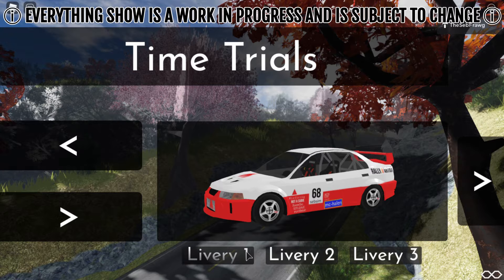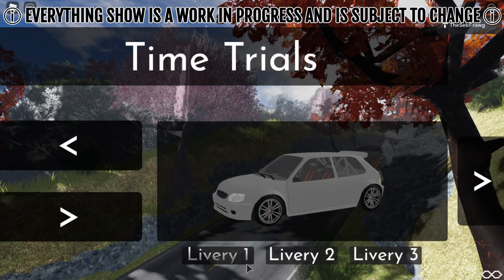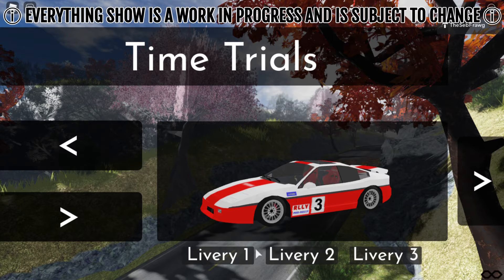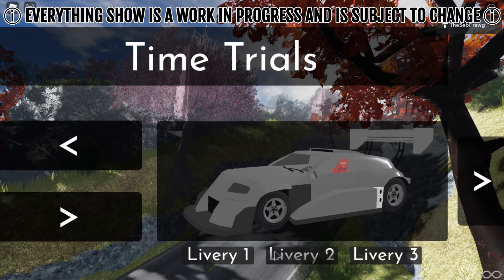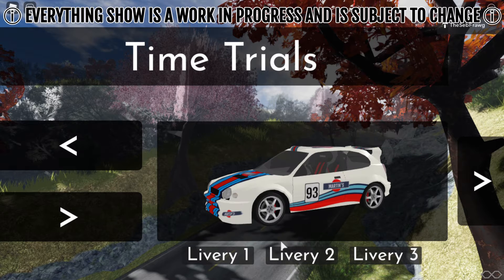You're going to be able to choose liveries now. In RallyBlocks 1, a livery was essentially an entirely different vehicle — it was really just changing the text or ID or whatever. Now you can actually choose a livery. I feel like this is a cool little thing to add, as it allows players who like a car but don't like the default livery to have two more options. It just gives some more choice and makes the game a little more interesting.